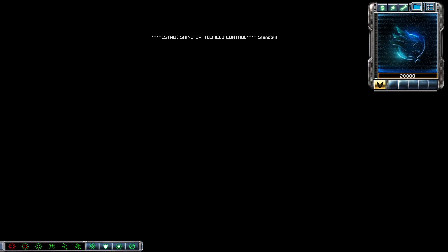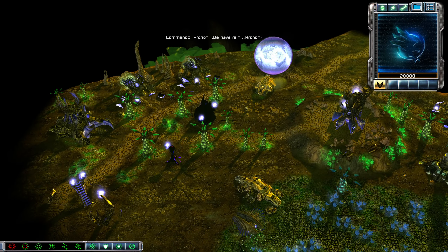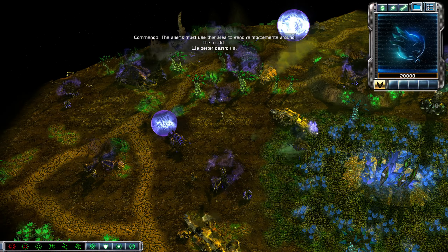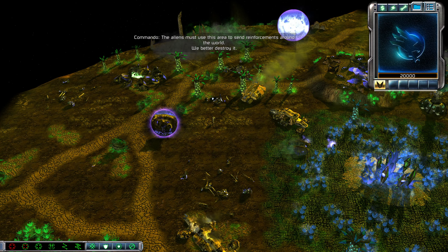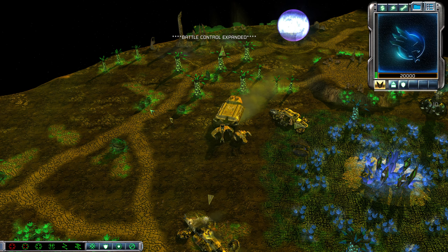Welcome back to Command & Conquer: Tiberium Essence, and welcome to another one of Red Dead Smeg's fan-made missions. We made it through the wormhole, and now it's time to check out more aliens.